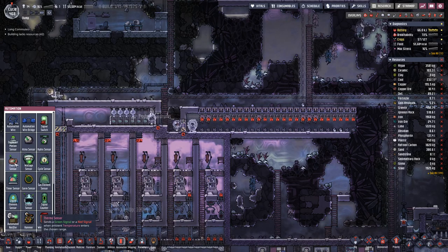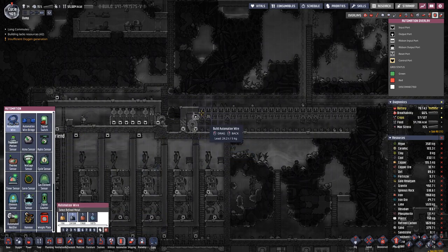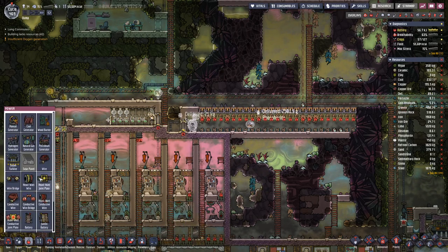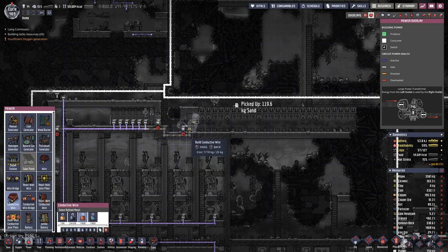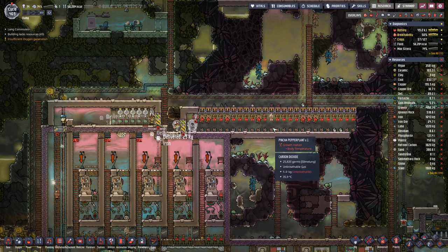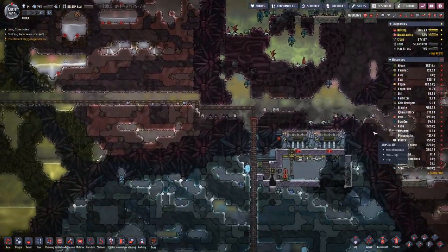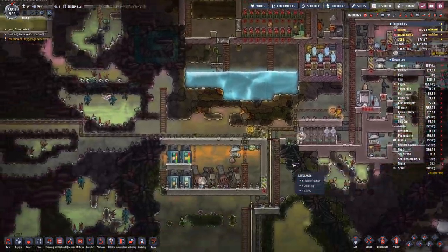Let's put in a space heater on this side and control it with a thermal sensor. Connect that and then we need a bit of power - we can take it from here but not through the door, as we do not need the door to be powered. I think those were the main pain points.